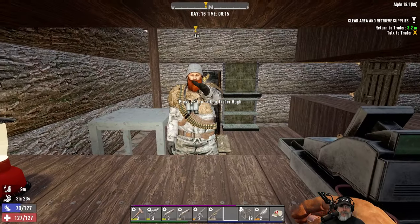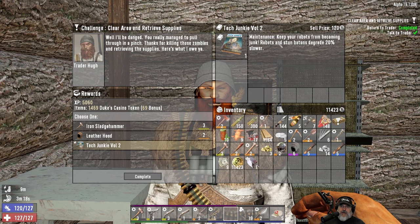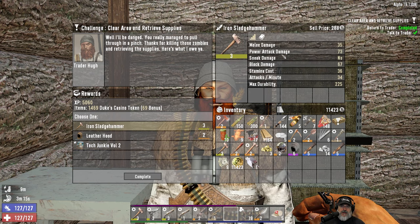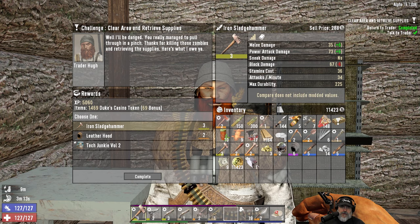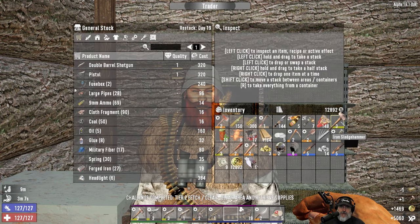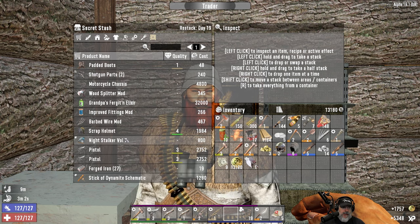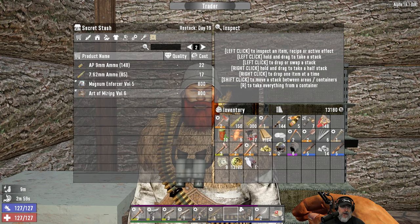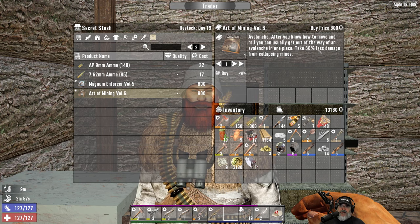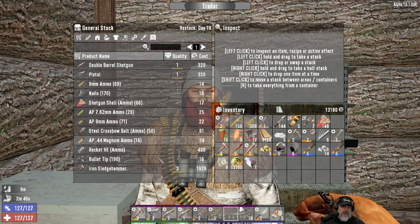What you got, man? Sledgehammer, leather hood, and Tech Junkie Volume 2 — Robots that sometimes degrade. We're going to take the sledgehammer — is it better than ours? It is not. We'll take it anyway and just turn right around and sell it to him. In his secret stash: Art of Mining Volume 6 and Craft Armor Piercing .44 — that's not bad ones to have. Let's keep those in mind.